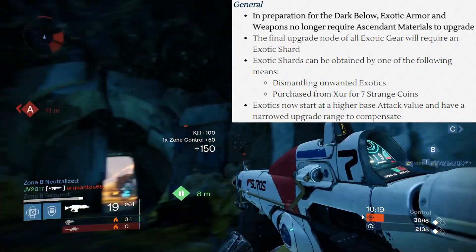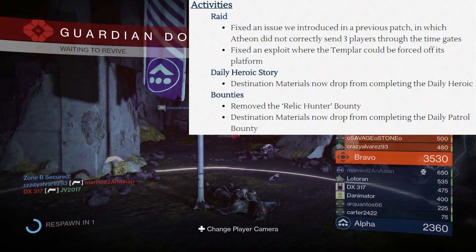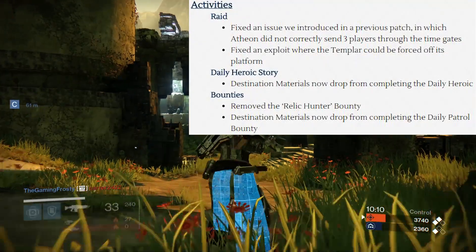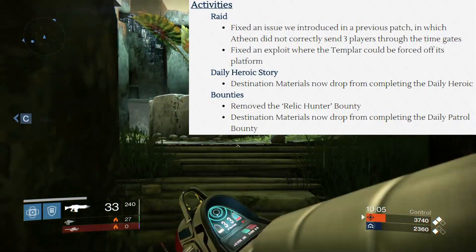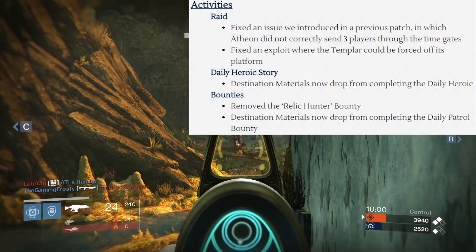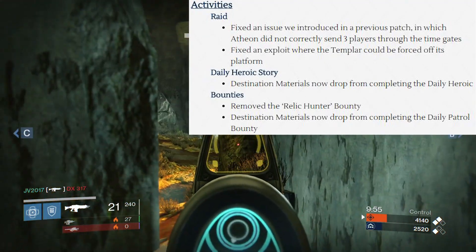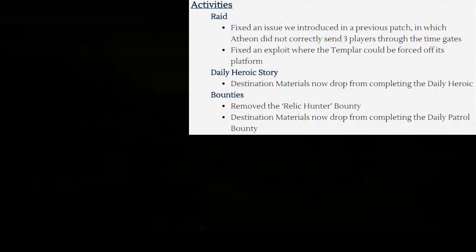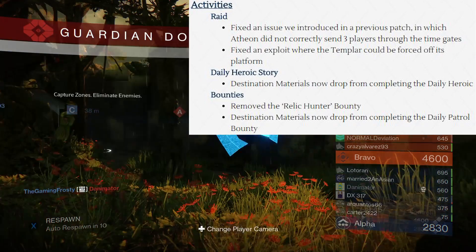That's a pretty big change Bungie made. Continuing on with activities, starting with the Raid. They fixed an issue where only two people instead of three would be sent through on the Atheon fight in Vault of Glass during Time's Vengeance. Sometimes that was the sole reason my group couldn't beat the Raid, so I'm glad they fixed that. They also fixed cheesing the Templar — where you could push him off using grenades. You can't do that anymore, so you've got to actually beat the Templar legitimately.